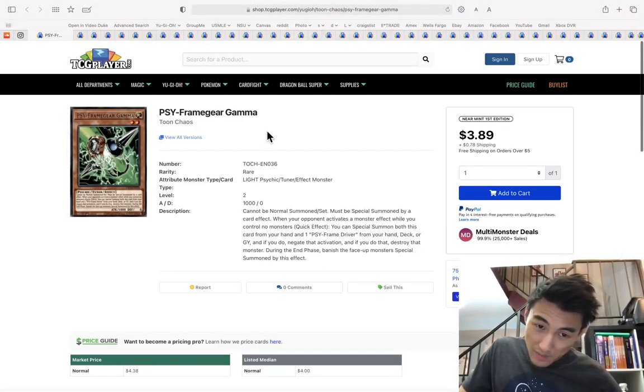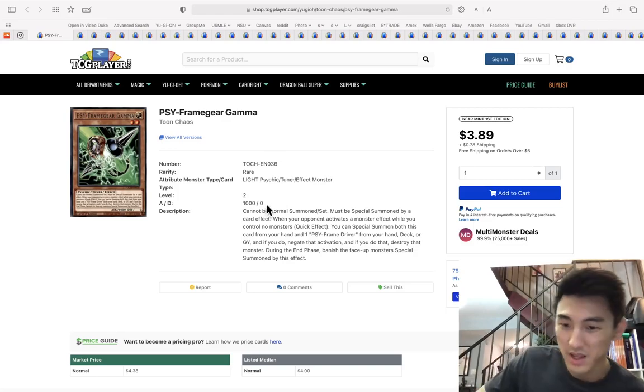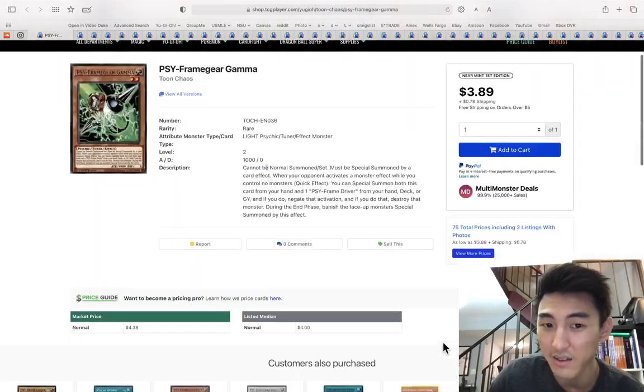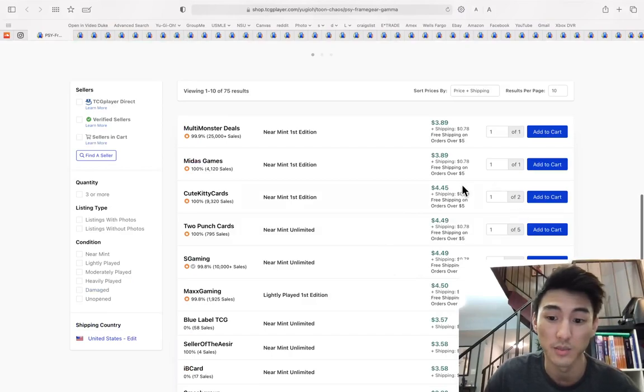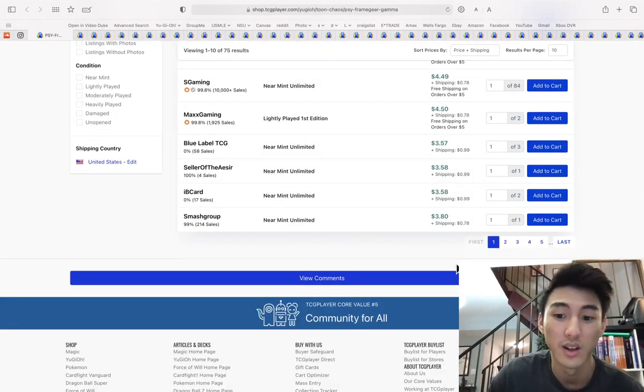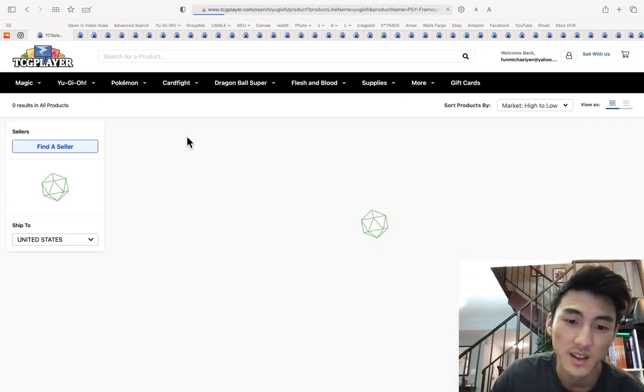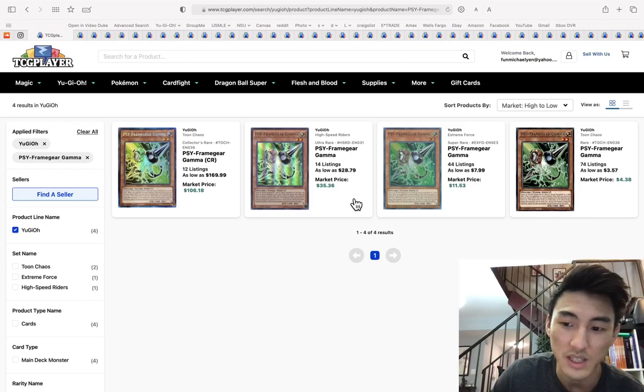I told you to get Side Frame Gear Gammas at three bucks a copy sub-$10, and now they are at $4.50. If you don't have a Gamma playset, I would still go in now and get these before they go up even more. If you're a meta player, Gamma is going to be in the meta here and there.